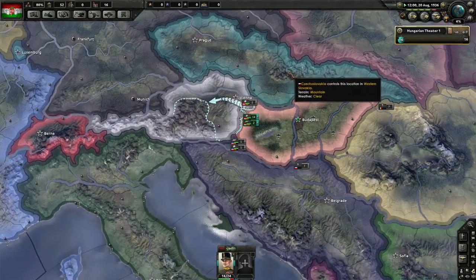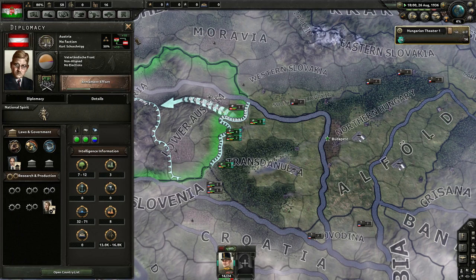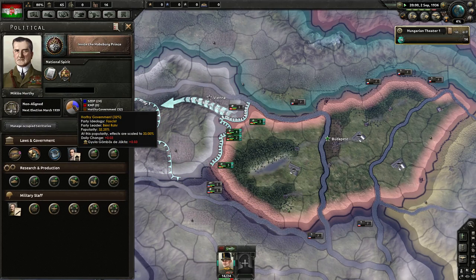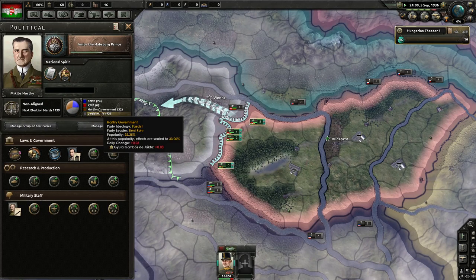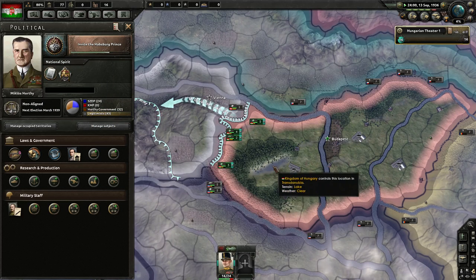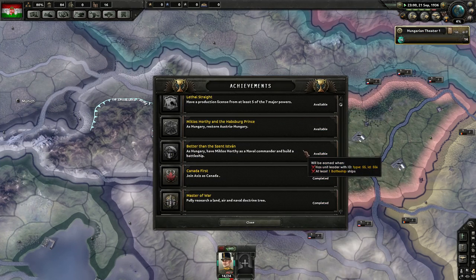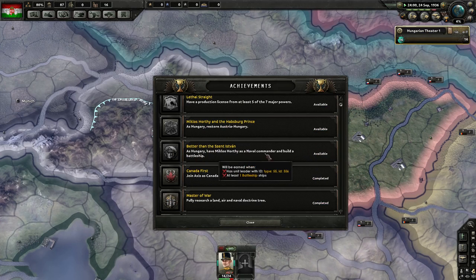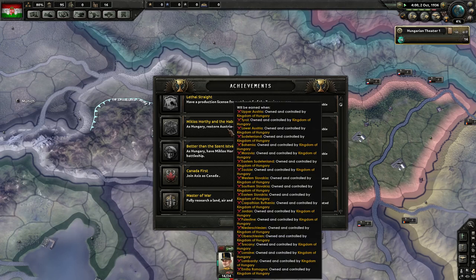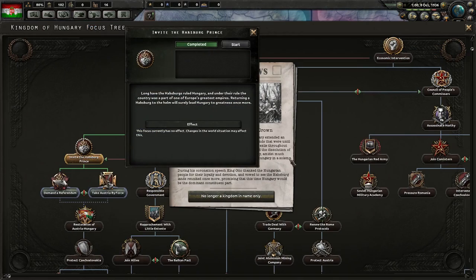Germany isn't too busy with the Olympics. The Austrians have seven to twelve divisions and we have sixteen, so we can definitely outproduce them. We want the Horthy government in, though I get the feeling that might prevent him from being the naval commander we need for the achievement. I didn't actually look up where that pops out — more worried about the other achievement.